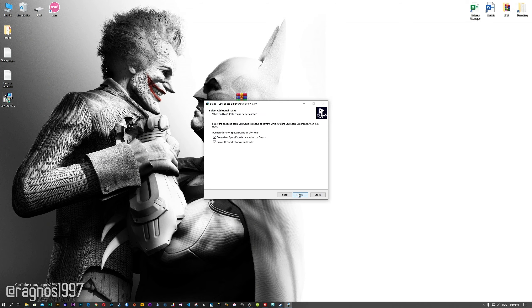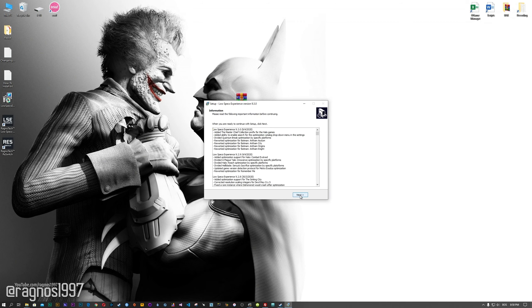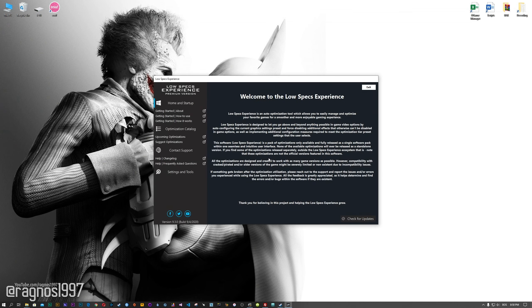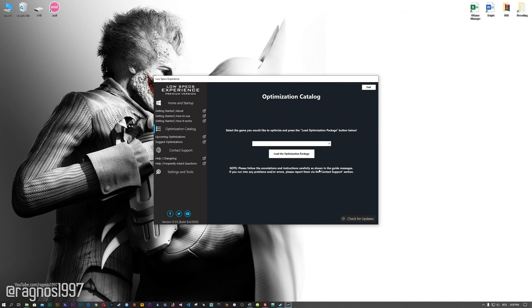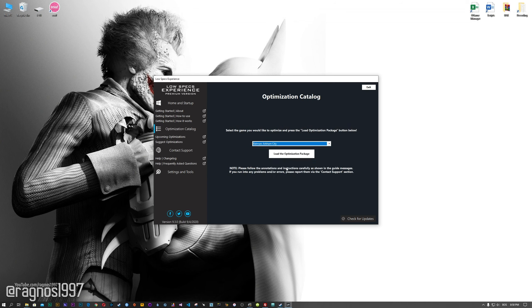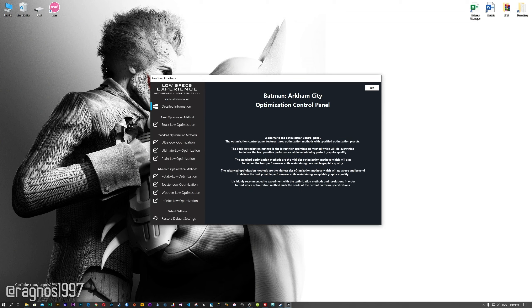Now start the installation process for the Low Specs Experience. Once it's done, start it from your desktop shortcut and head over to the optimization catalog section. From this drop-down menu, select Batman Arkham City and then press load the optimization package. The Low Specs Experience will automatically check if your game is supported by this optimization. If it is, press OK and the optimization control panel will load.